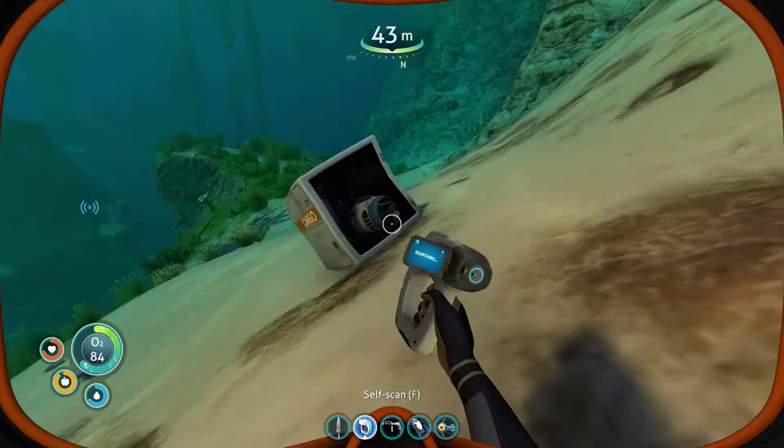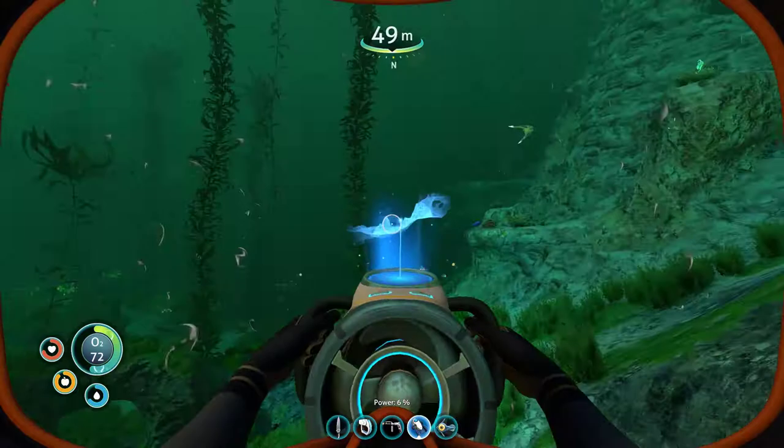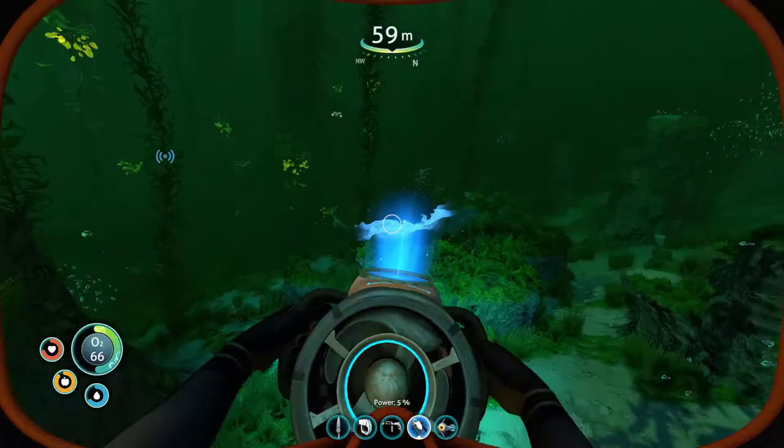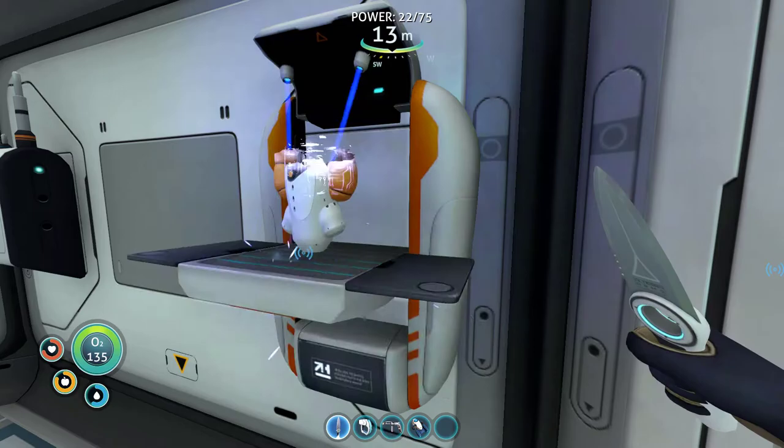So the stuff with the green spots in them, that's just infected life. That's things with the Kara. So these fishies have it as well. And he has it too. We'll build one beacon to take with us as well, just in case.